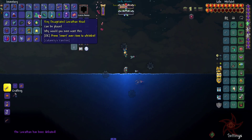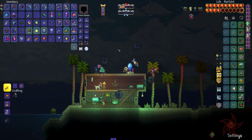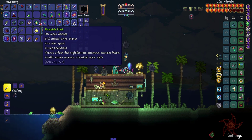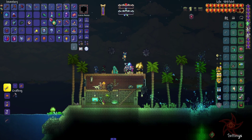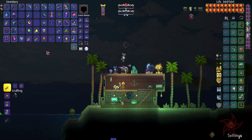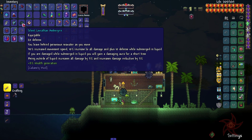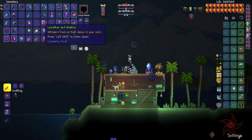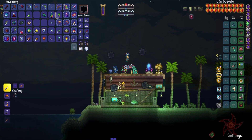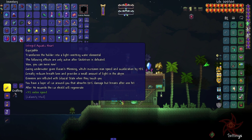We got the Tiny Decapitated Leviathan Head, Leviathan Mask, Sonar Potion, we got the Community even — nice. We got the Relic, Brackish Flask, the Anahita Trophy, the Anahita Plushie, Leviathan Teeth, and Leviathan Ambergris — 20 defense, wow. And we got the Atlantis. That's a hell of a magic weapon. And I got the Aquatic Heart — sweet.